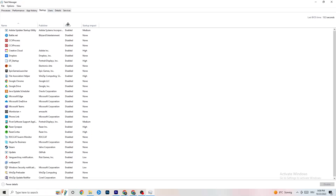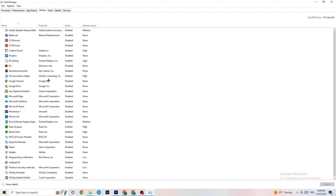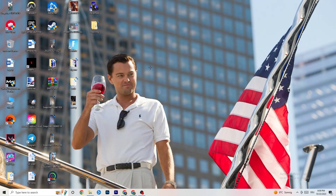Next, click on the 'Startup' tab. I've disabled nearly everything here and I want you to do the same — disable every single program that auto-starts in the background to reduce GPU and CPU usage. Right-click each one you don't need and click 'Disable.' Once you're done, close Task Manager.